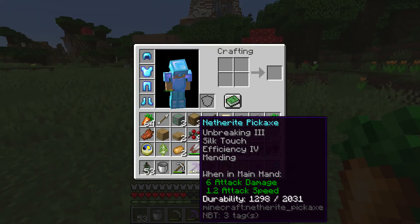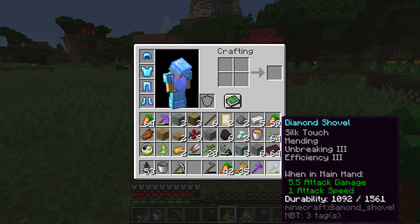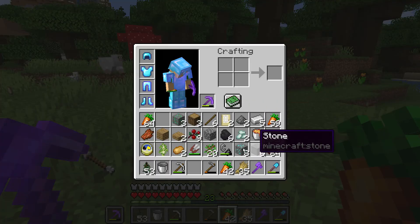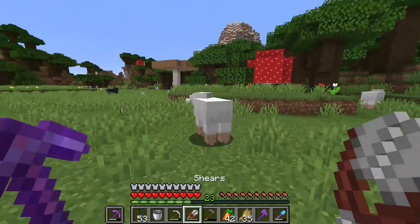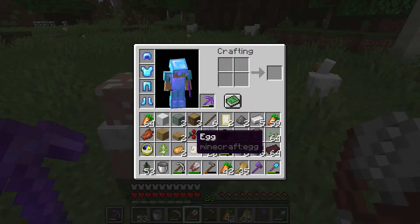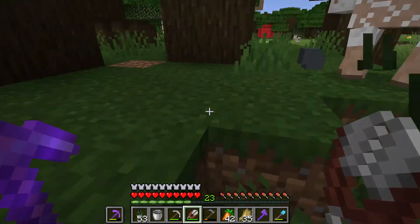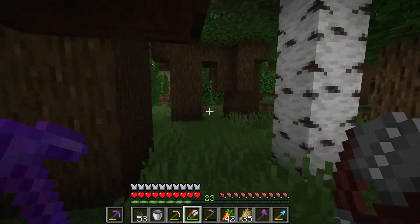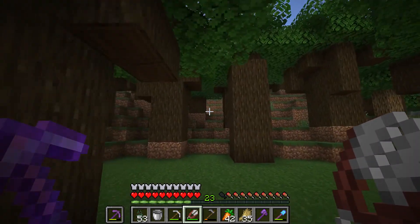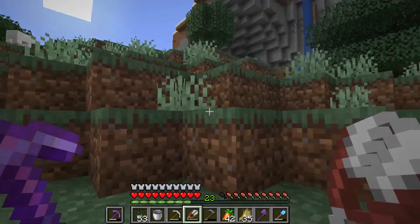I'm going to have to chuck something. What I can do is put one of my tools in my offhand, get my shears, and fill up my inventory. I don't need the egg. I'm going to get some more of that dark gray wool. Alright, so now we've got stuff for a bed — now we've just got to find a place to park it.